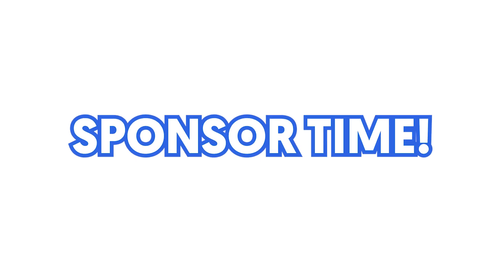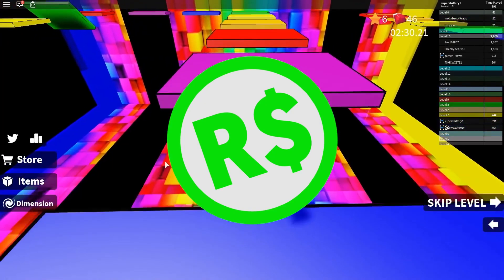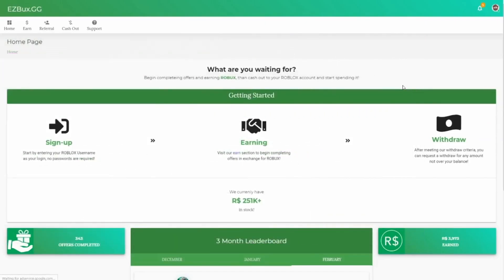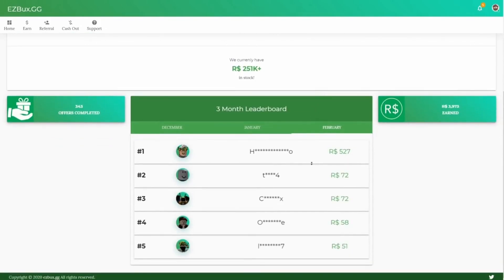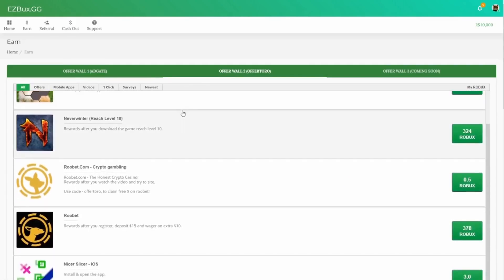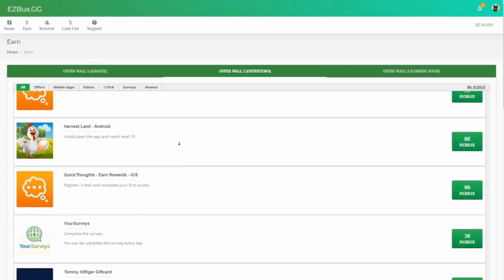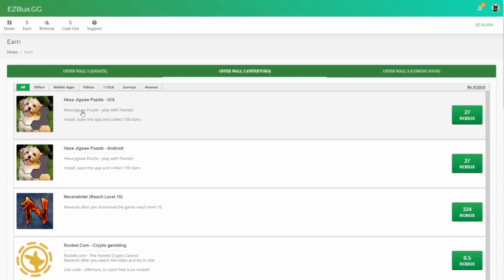But you know what else is convenient? Today's sponsor, EasyBucks.com. EasyBucks.gg is your most reliable website for getting free Robux. They currently have 215,000 Robux in stock. When you hop on the site, you'll be greeted with a clean white and green interface. You'll need to type in your username to get started. Once logged in, all you have to do is complete a few offers — basically completing surveys, downloading mobile apps, and even joining a Discord server. It doesn't get any easier than this. I've been using it and have 10,000 Robux currently. Make sure to join their Discord because they're doing a huge Robux giveaway.